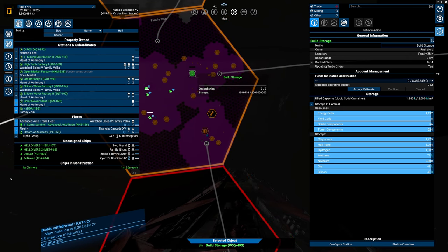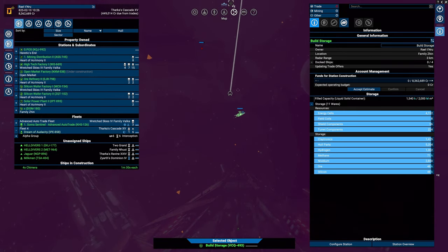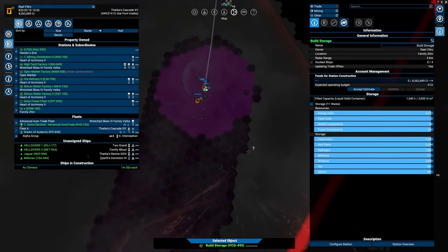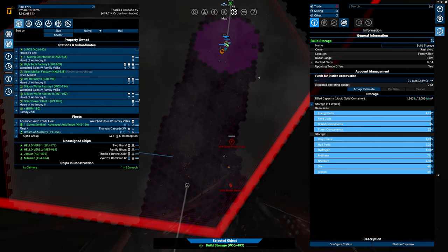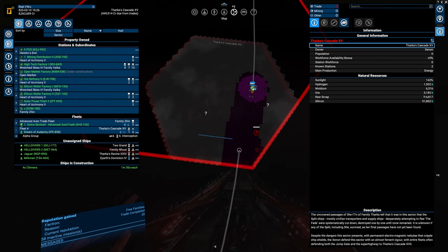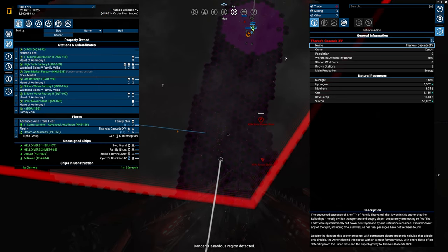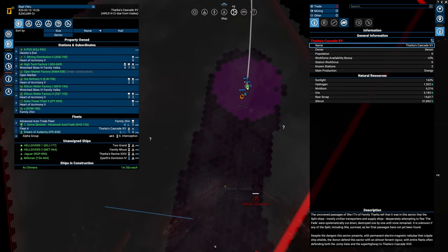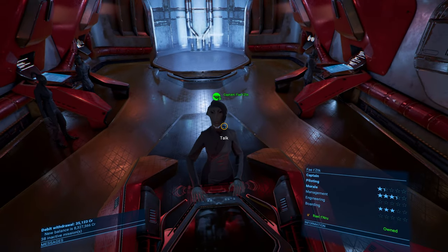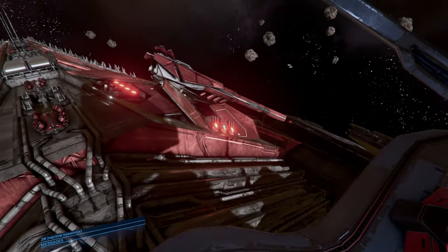By the next episode I hope this trade station is done and the old one is gone. I hope to have enough money to get a second Rattlesnake, and then slowly but surely start taking down one of the defensive bases and clear this system. I want this system because it has a lot of silicon, a good amount of ore, and some hydrogen. It also neighbors Antigra's Choice, and I want big defensive stations over there to make sure the Argon Federation doesn't try anything funny.